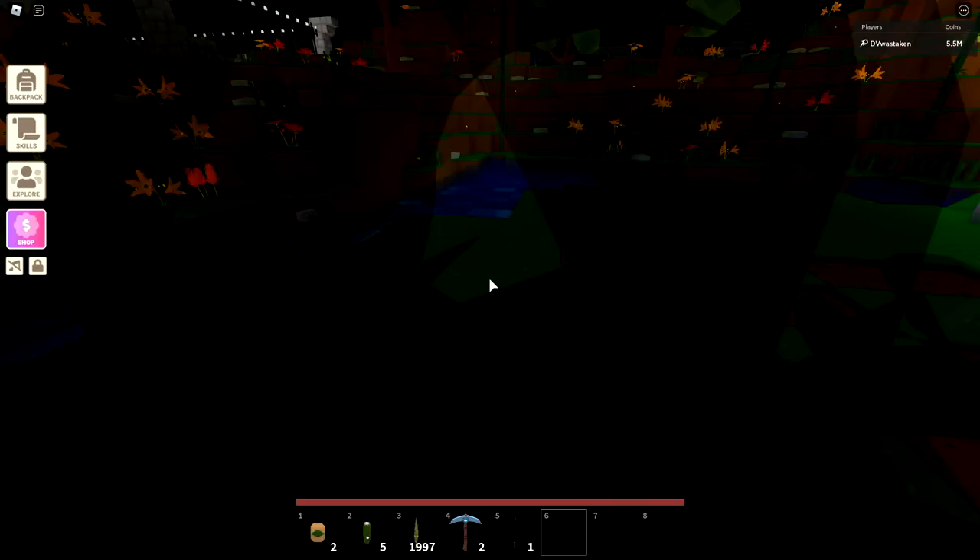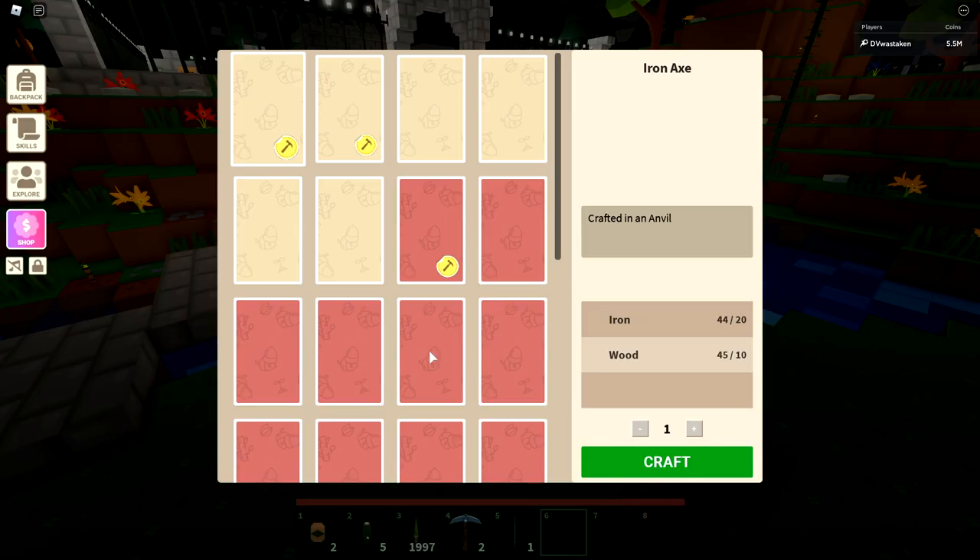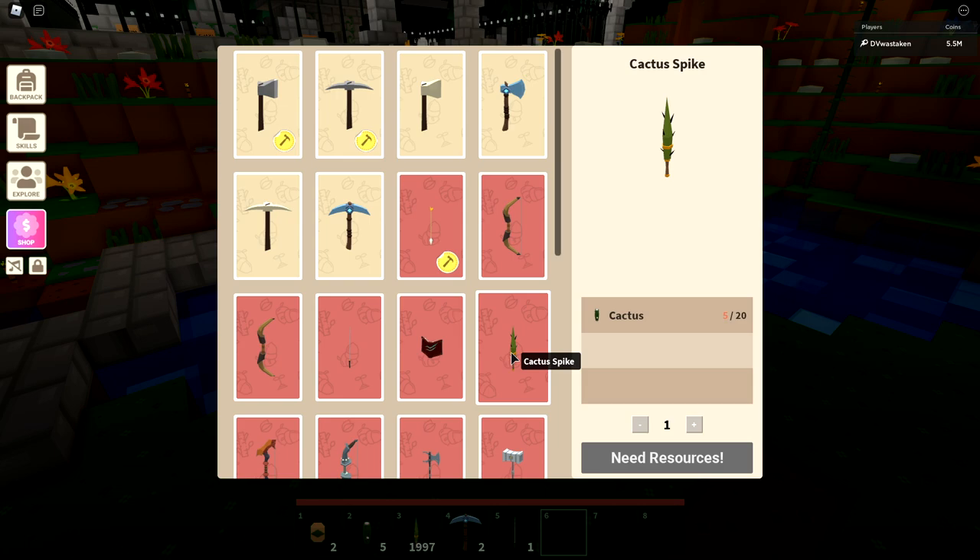One thing that's super OP about cactus is you can make this crazy powerful weapon. Look how many I have here — 1,997. You can make these assuming you have the blueprint; you do need the blueprint to be able to make these. You can make them for 20 cactus a piece.